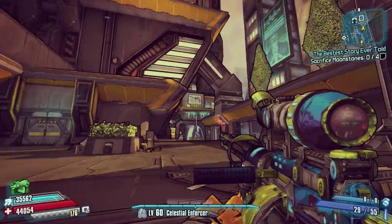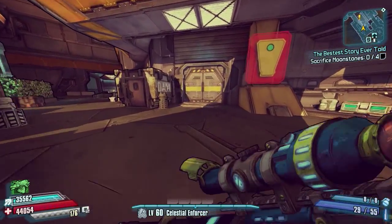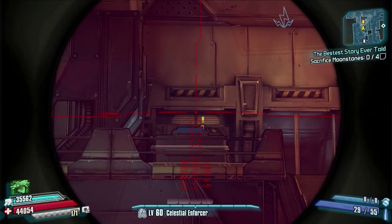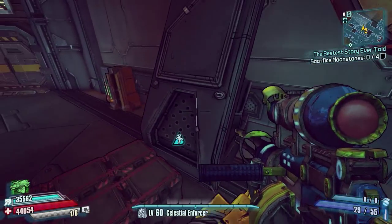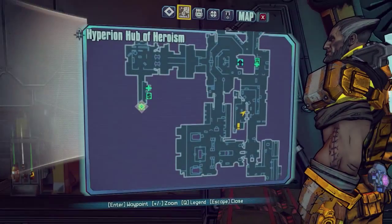For the final part of the guide, we are at the security office near where Corporal Bob spawns — it's also where Professor Nakayama is. There's Nakayama there. Just as you come into this room on the left-hand side, there are two loot lockers sat at opposite sides of pillars. Here they are on the map.